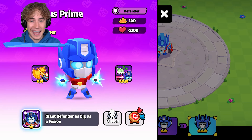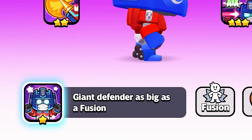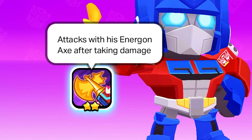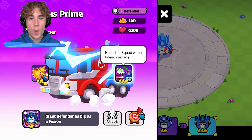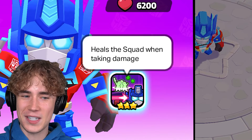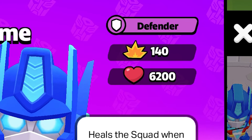These troops look really OP. Baby Optimus Prime is a giant defender, as big as a fusion. Classic Optimus Prime will attack with his Energon Axe after he takes damage. And Super Optimus Prime will heal the entire squad when he takes damage — this looks kind of OP. Look how much health and damage he has; it's kind of mental.